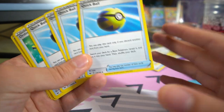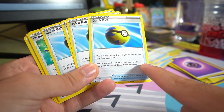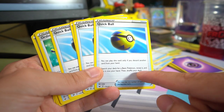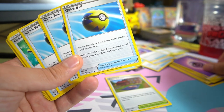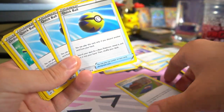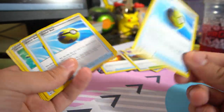Quick Ball is one of the best cards in the game — a lot of decks run four copies. It says search your deck for a Basic Pokemon, reveal it, and put it into your hand. You can only play it if you discard one other card. Again, if you have Training Court, you just discard the energy, use Quick Ball, and then use Training Court to get back the energy and attach it. So you effectively get a free Basic Pokemon.